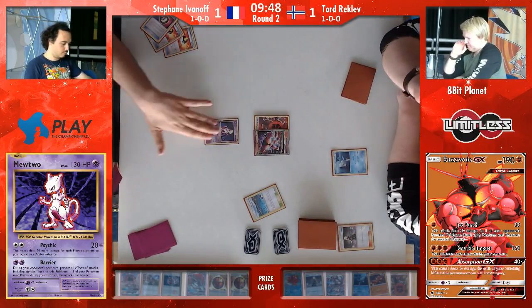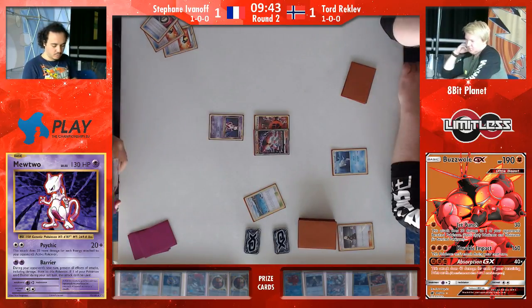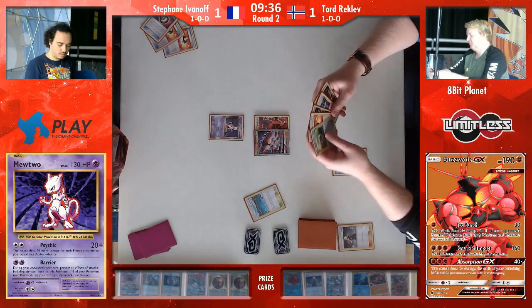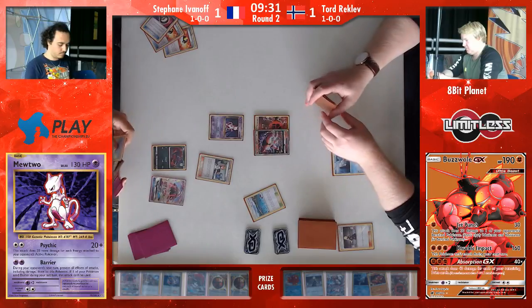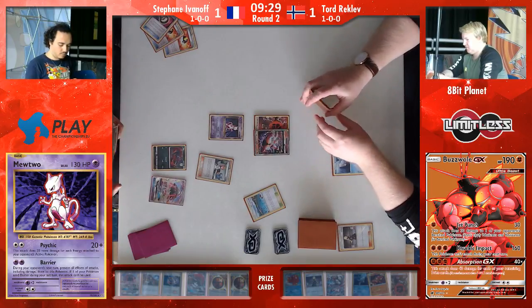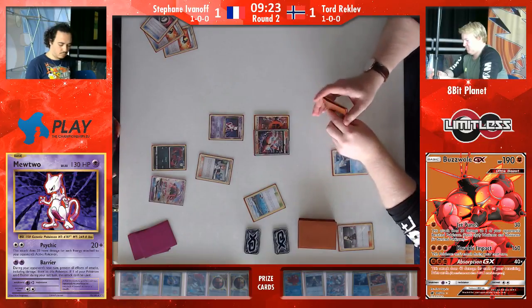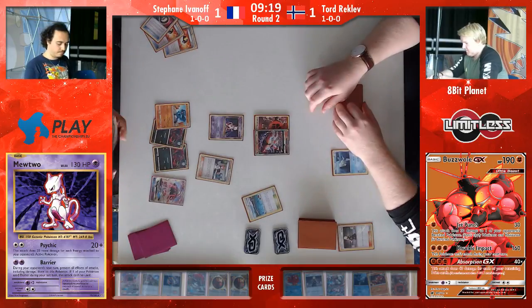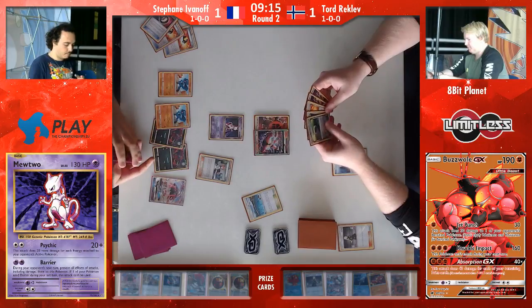That's exactly the point I've been making on my podcast for the last couple of weeks — the thing with Buzzwole that makes it so good is that when you're playing your opponent, they'll be like: 'cool, I need to hit these five cards and I can knock you out now.' And then you just go 'okay, cool, I just hit Beast Ring and we're good to go — I'm still in this, it doesn't even bother me.' These other decks used to be so strong because they were so consistent, and consistency is key.